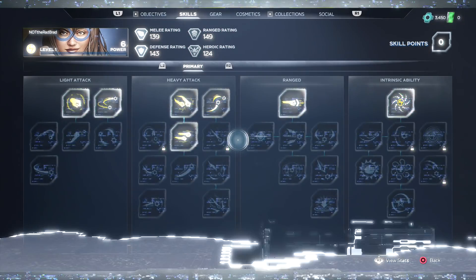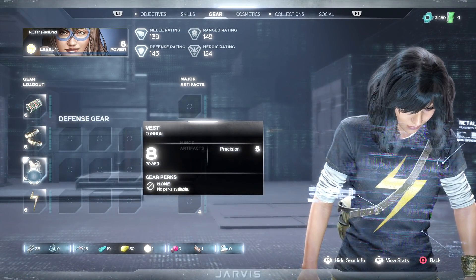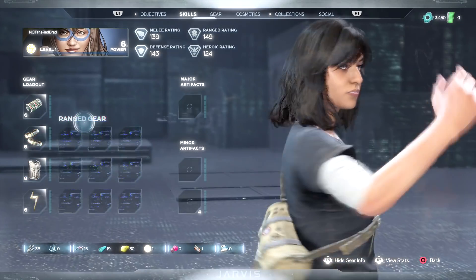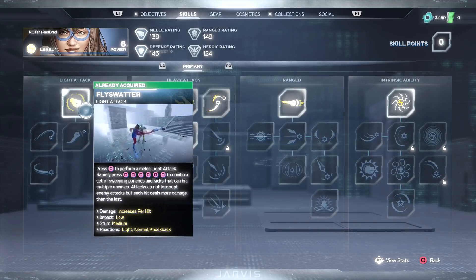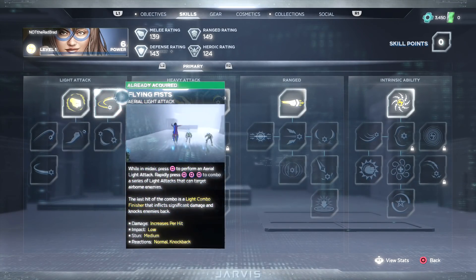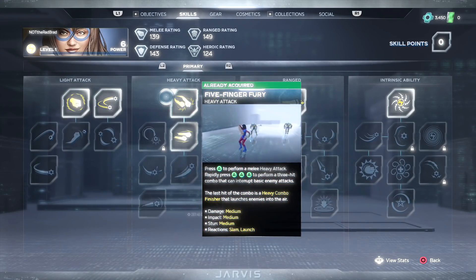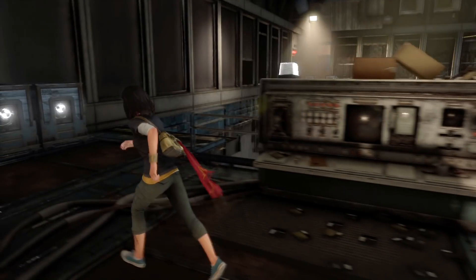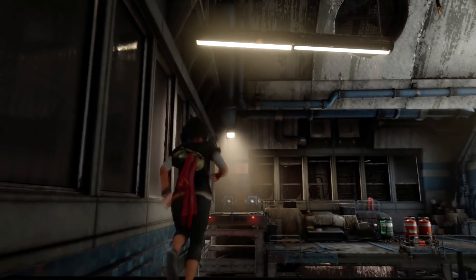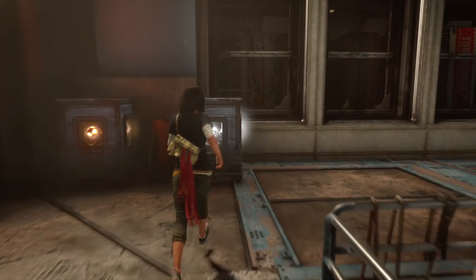All right, so right now I went ahead and opened up this chest and put on this piece of gear — level eight. She's got some pretty cool skills, it looks like. She hasn't really been in a lot of games, I feel like. Oh yeah, that's gonna be crazy. Nice, like Stretch Armstrong!